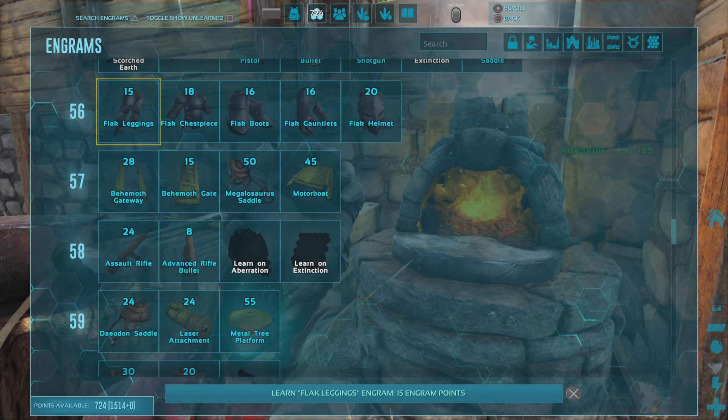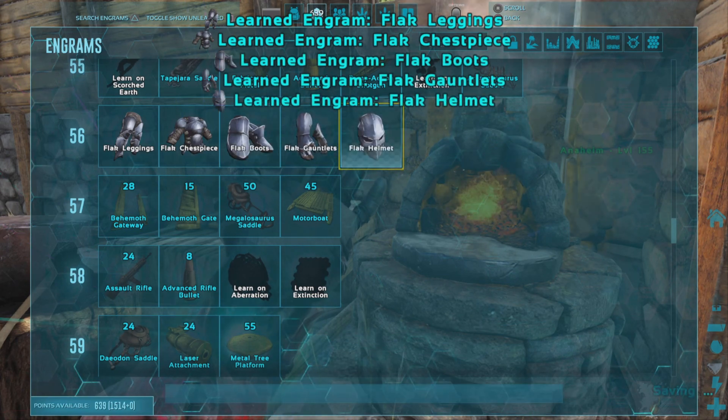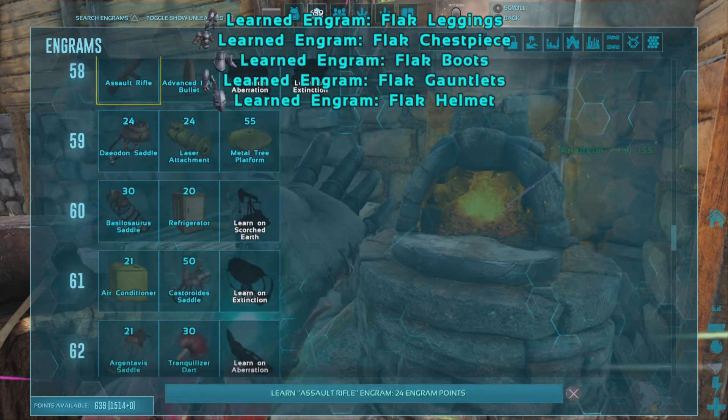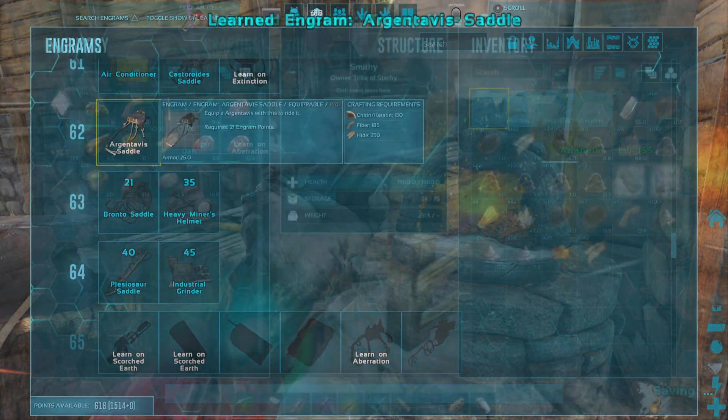Hello everyone, welcome back to another episode of Ark Survival Evolved. Today we're here on the island, and to get things started off we're going to be unlocking flak armor, as well as an Argentavis saddle, seeing as we've now reached the required level.